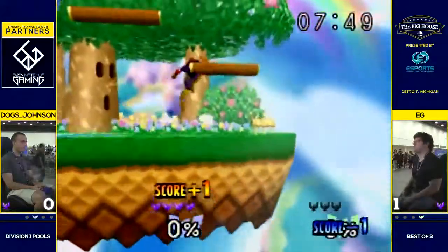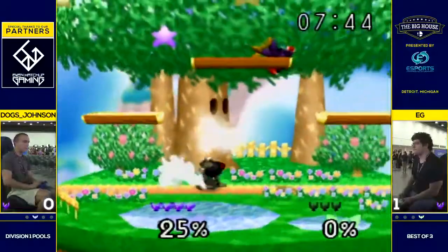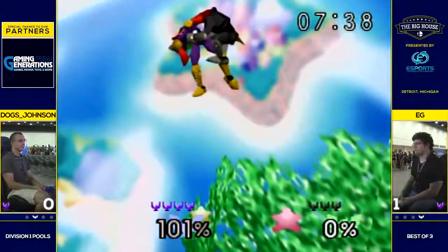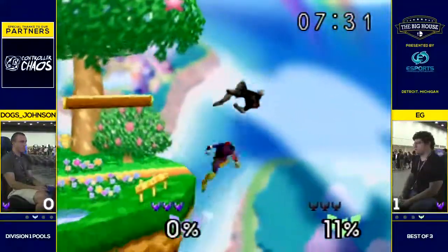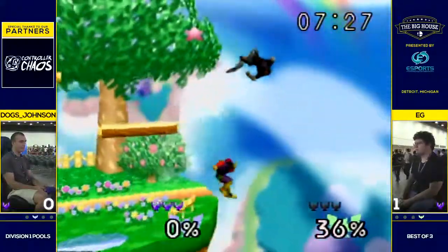That's an easy combo for Falcon there. Nice by Dogs. Gets that weak nair and they grab afterward. Good DI in, but EG — that is one of his other strengths. His DI is good, but his awareness to follow other people's DI is actually really good too. I'm sure if you were doing DI all day, you'd learn to figure out how other people adjust to it as well.